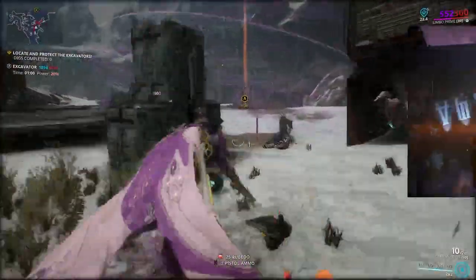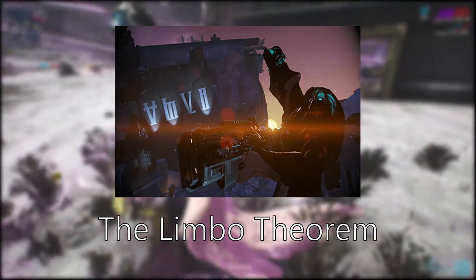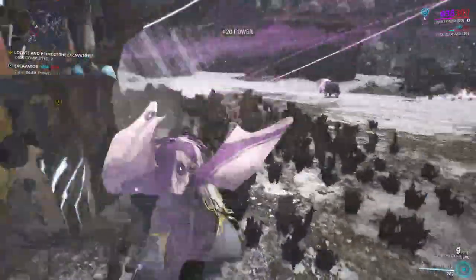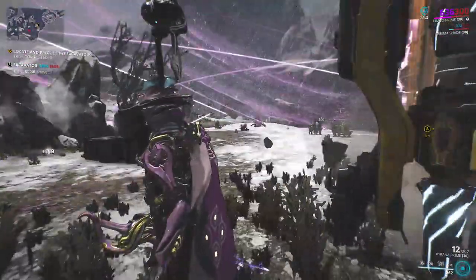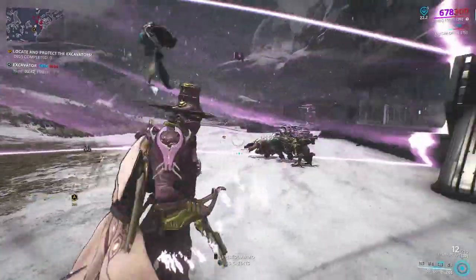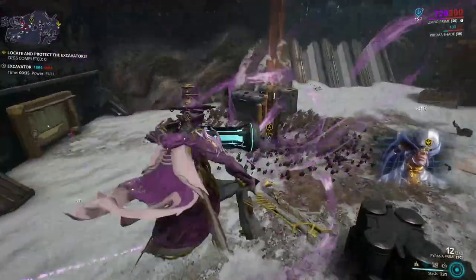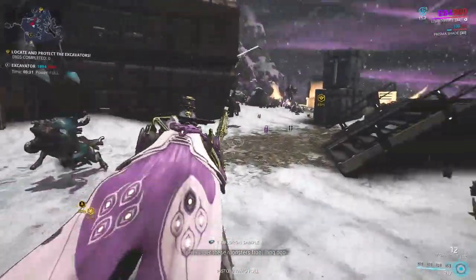To get the normal variant of Limbo, you need to complete the Limbo Theorem story quest, which is unlocked after you finish the Archwing story quest. The quest itself is pretty straightforward, although it involves some Archwing interception, so be prepared for that. I suggest collecting nine of the proof fragments from the first interception part so you don't need to repeat it. As of writing, Limbo Prime's parts are scattered throughout relics, with his Neuroptics and Chassis being the rare parts.